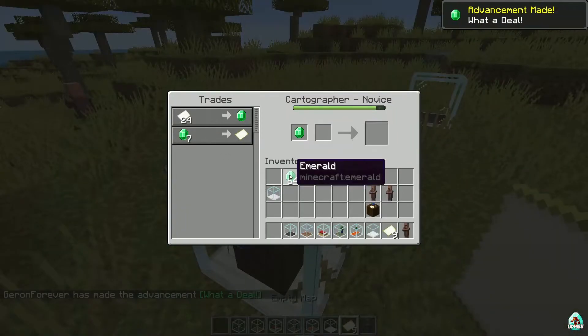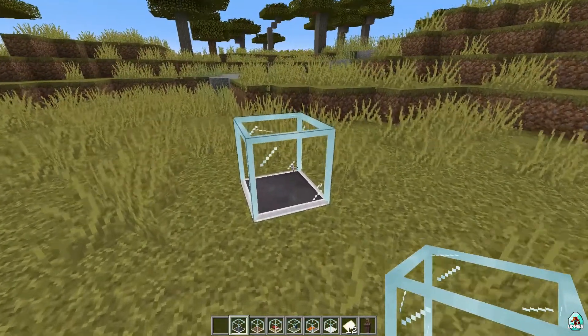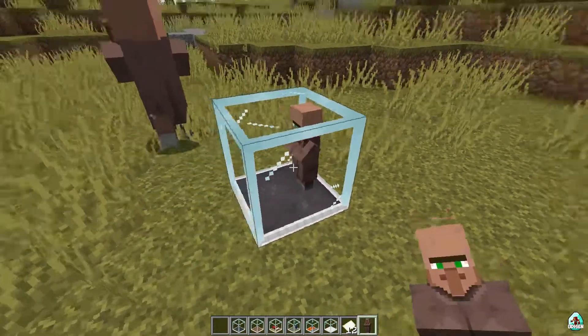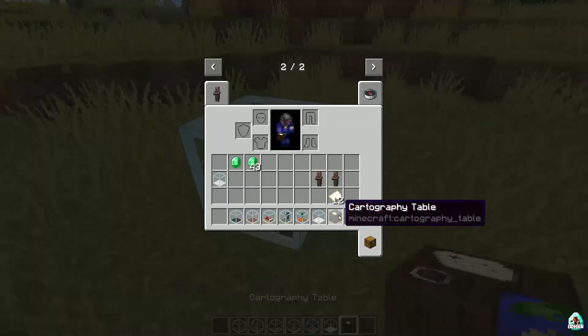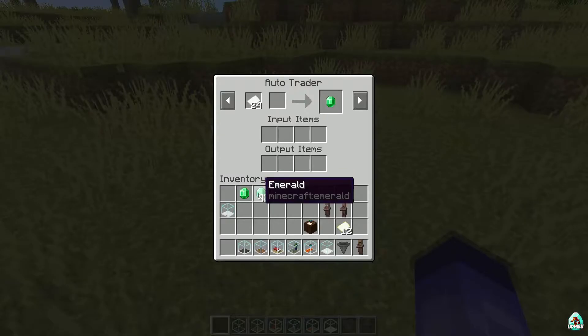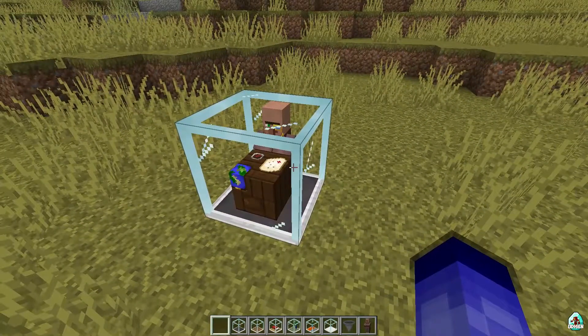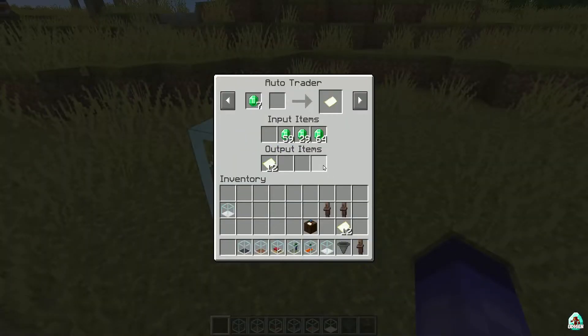I have an evil plan. The Auto-Trader works in totally the same manner. For example, with a Cartography Table as the profession block, place a hopper for input items and a hopper for output items. As you can see, the system automatically plays with the emerald system and automatically tries to buy as many paper as it can.